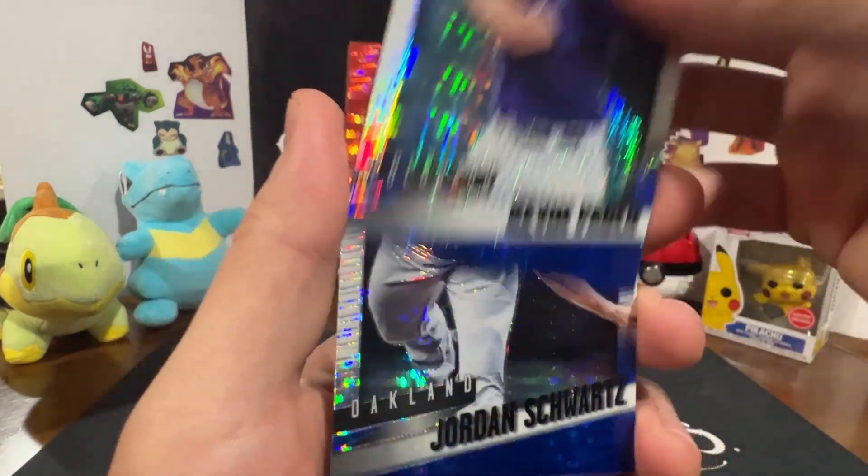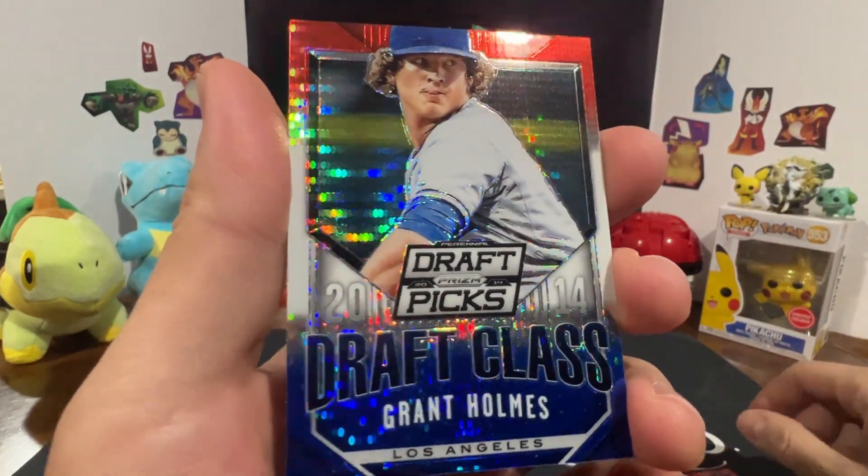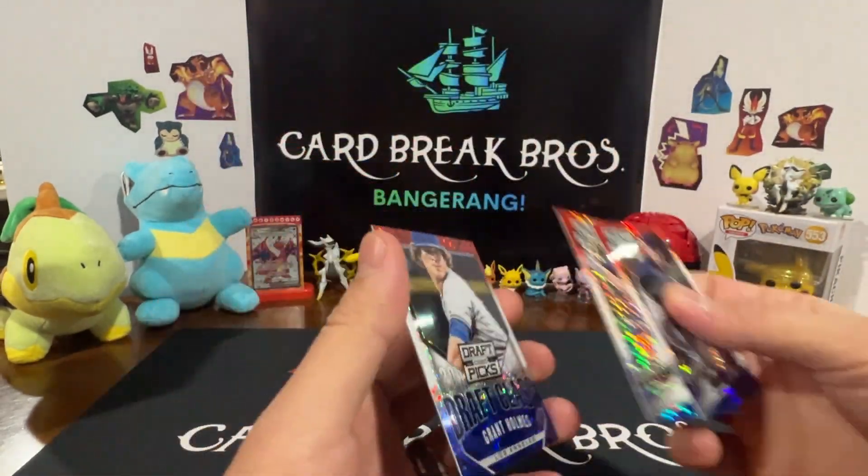Kevin Podlow, Jordan Swartz, another Draft Class - Grant Holmes. Good looking cards. They're 2014 Prism - it's cool, pretty cool.